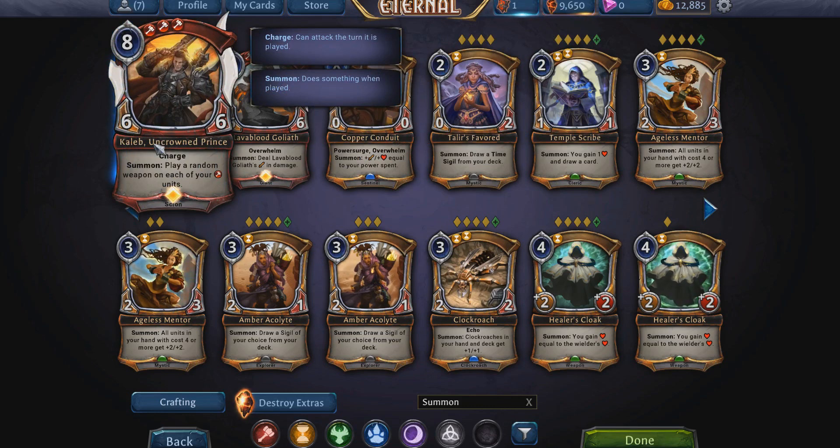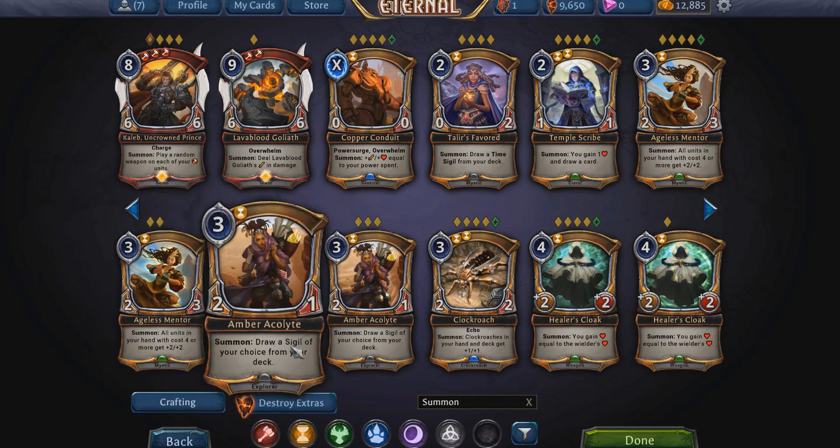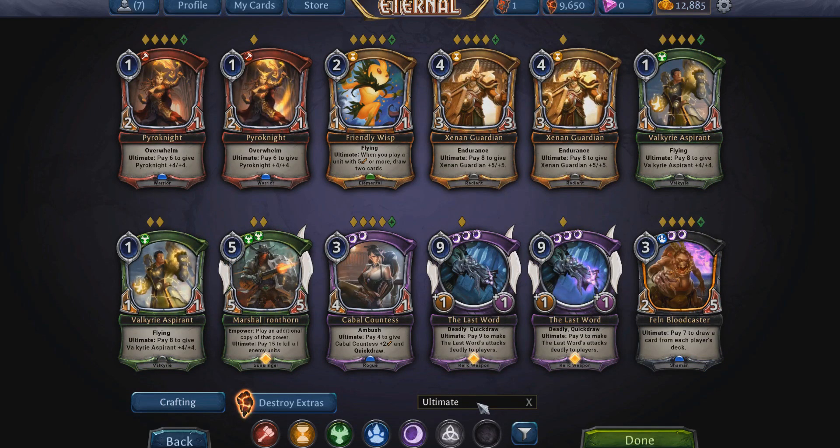Summon Effects: whenever you put a unit in play, X happens. There's no counter to summon effects — you can't cast a fast spell in response to a unit being summoned. The effect goes off no matter what; even if they kill the unit after, the summon effect already happened. You can use Aegis to protect your own units from a harmful summon effect targeting them, but that's really the only interaction.